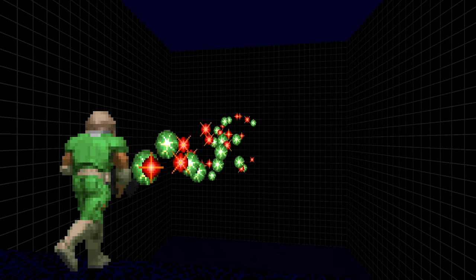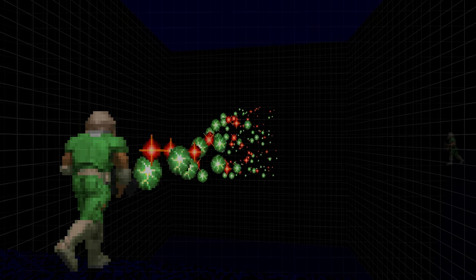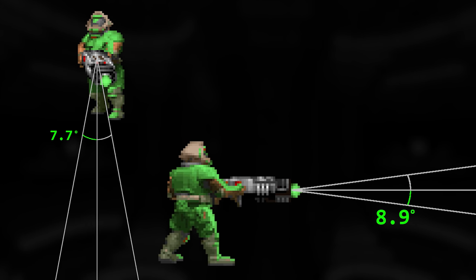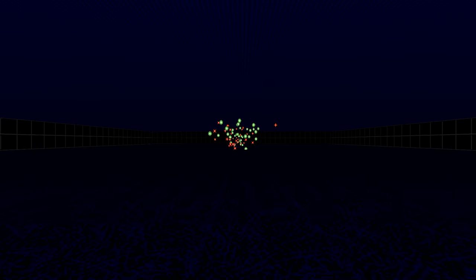Unlike any other projectile-based weapon in Doom, this one has a random horizontal and vertical spread applied to each projectile when shot. Its maximum horizontal spread can go up to 7.7 degrees and vertical spread up to 8.9 degrees.